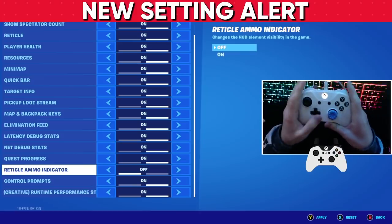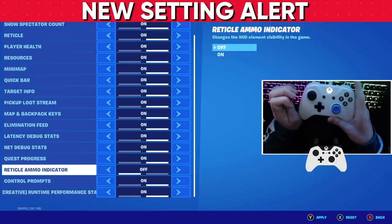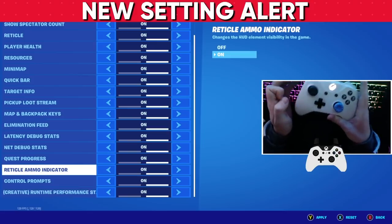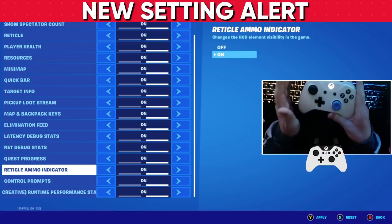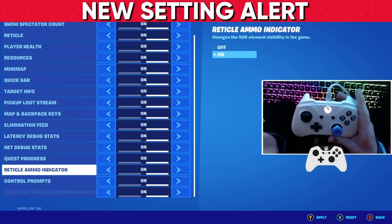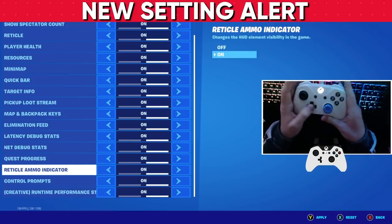Another new setting they added in the new season is Reticle Ammo Indicator. What I want you guys to do is go ahead and switch this to on. This is going to indicate when you are running low on ammo, and it's something added in the new season of Chapter 3 Fortnite that you definitely need to make sure is turned on. So Reticle Ammo Indicator — turn this to on.